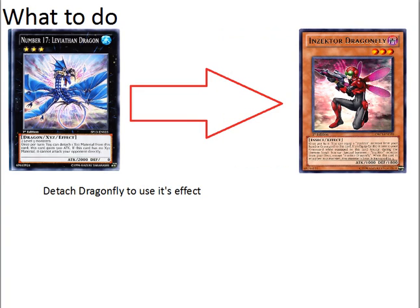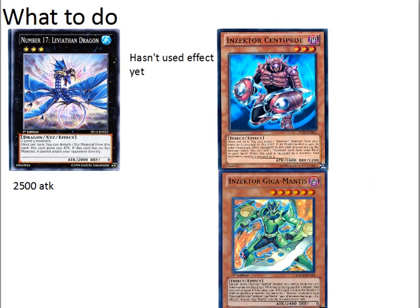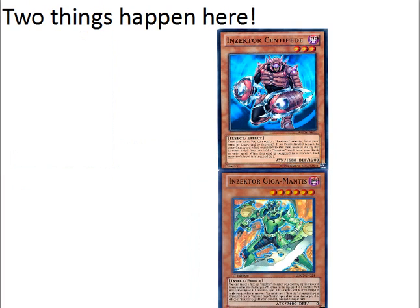We'll detach Dragonfly to use its effect — it's important to detach Dragonfly. So the Rank 3 has 2000 attack. Now we'll activate Gigamantis from our hand, which we searched with Centipede, and equip it to the second Centipede. Gigamantis can equip itself to an Insector-type monster from your hand using its own effect; it doesn't need the other Insector equip effect. So we'll equip Hornet to our Centipede, then destroy Gigamantis with Hornet. Two things just happened: first, we can search with Insector Centipede — like Dragonfly, he can only equip an Insector to himself once per turn, but his search effect is limitless when he loses a card equipped to him.